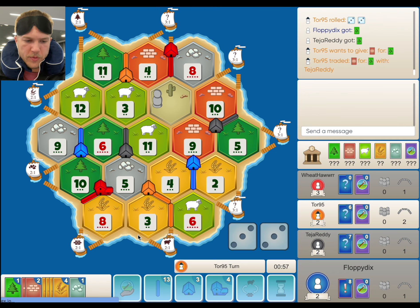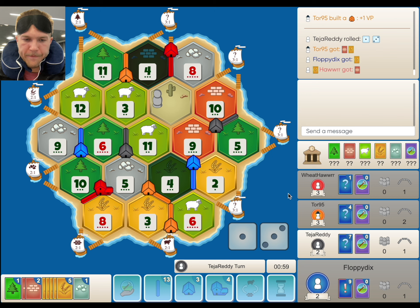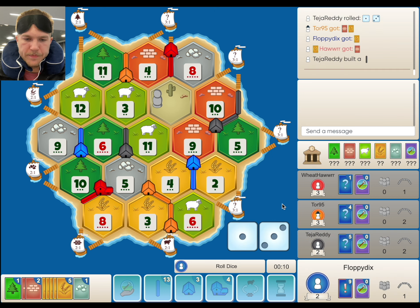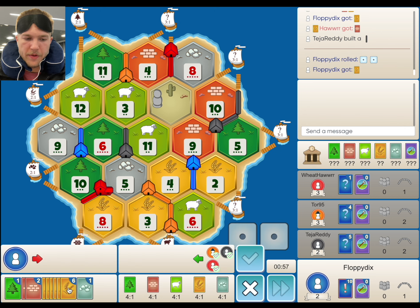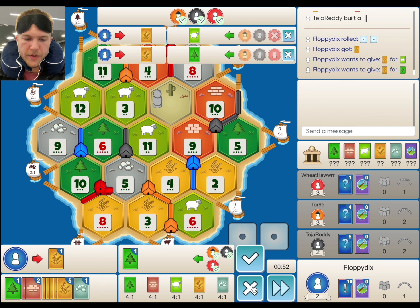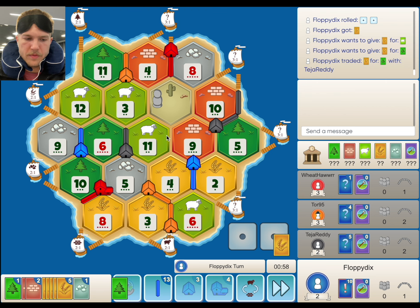We do need the sheep. If we roll another wheat we could 4-4-1, but I don't really want to do that. We'd also need another wood. Okay, we have the wheat now — we just need the sheep or the wood. Maybe we can get the sheep — see if we can trade for it. Now we can take this 12-6-3, which is decent.